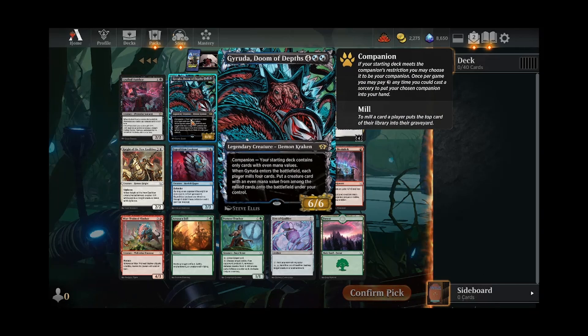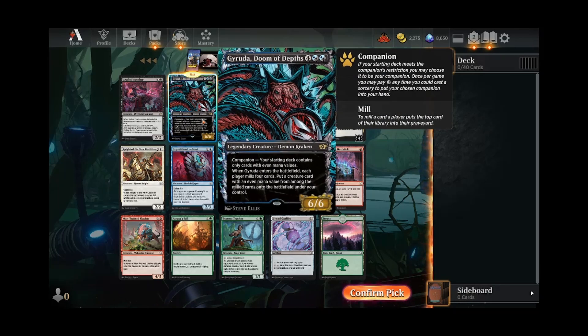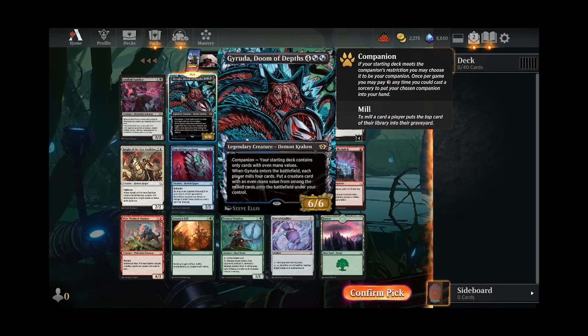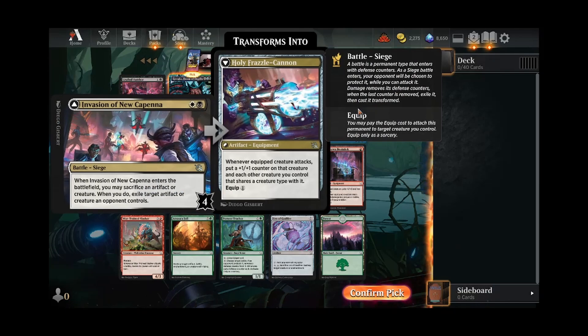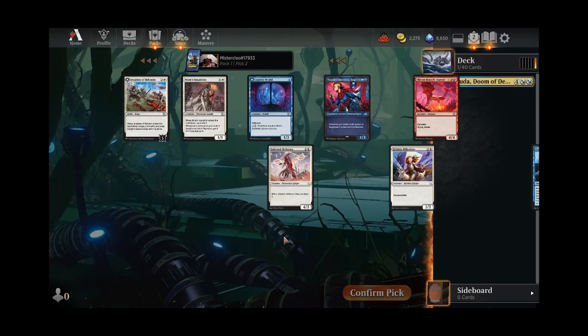Garuda is just such a nasty card. It's usually a 2-for-1, sometimes it's a 3-for-1. If nothing else, even if it misses, it's still a 6/6 for 6. Super flexible, because it can go in any blue or black deck. If we pick this, ideally we can just move into blue-black, which is my favorite color pair in this format. And Garuda's a great reason to be in it. So we'll take that and hope we can wheel the Butcher, the Agent, maybe even like Invasion for splashing. But we'll start with Garuda and hope we can stick to it.